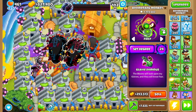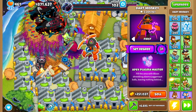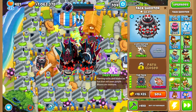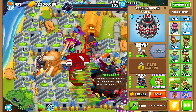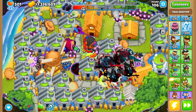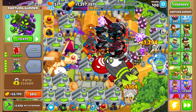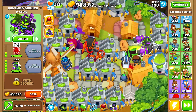For tier 4 I grabbed the Glaive Dominus paragon at degree 24, plus we have the Apex Plasma Master — two paragons is always better than one. The new paragon we're going for is the Fiery Doom, which costs 1.2 million. I want to wait until round 119 to spread out attack shooters for a higher degree. I also grabbed some MAD to help with reinforced DDT balloons, since the Apex is weak against them. That's tier 4 down.